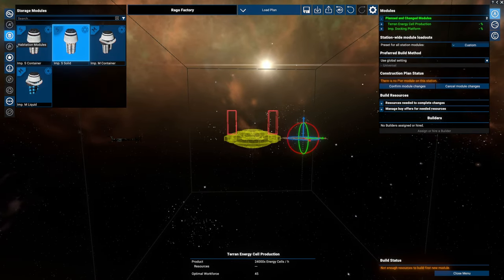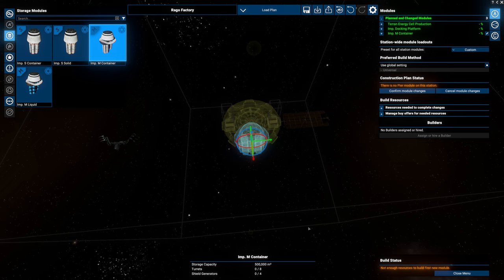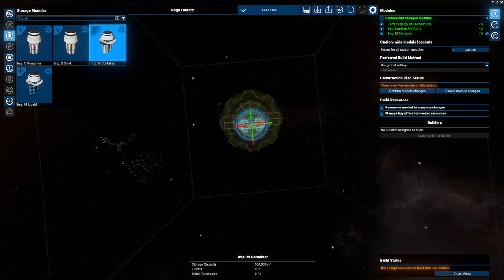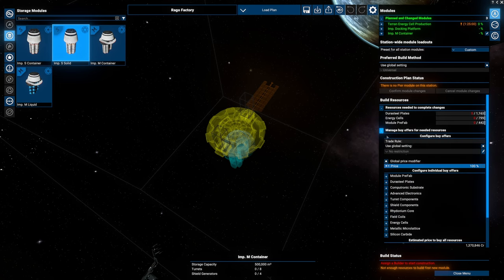I was considering dropping a small container over here, but since we also have the mediums, let us just drop down a medium storage. We will definitely have to expand this base, and this is also going to be costing me quite a bit — 1.3 million. Damn, that is quite a bit.